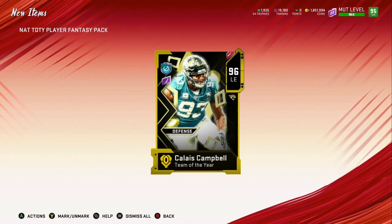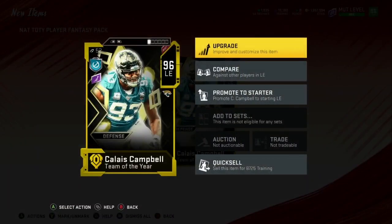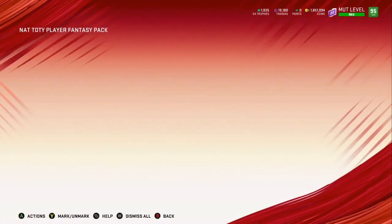We will gladly take Calais Campbell because again we do not have to purchase him — to me that's a W. If anyone is wondering and you haven't done the solos: the training quick sell is like 8K training — not the best, but you got a free opportunity to get someone good. All right, here we go — here's the big one.